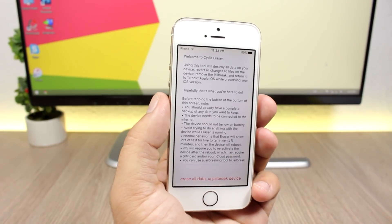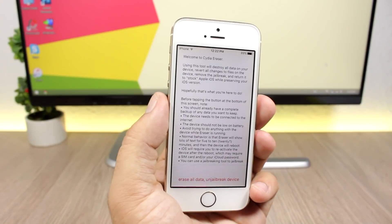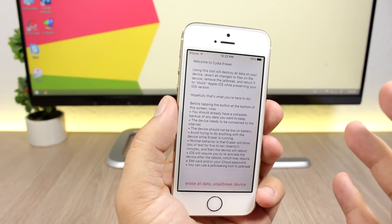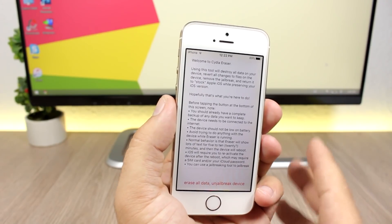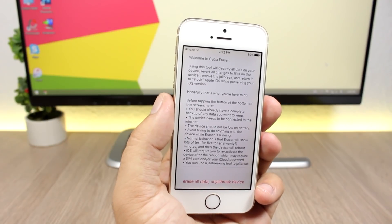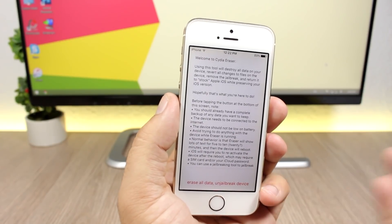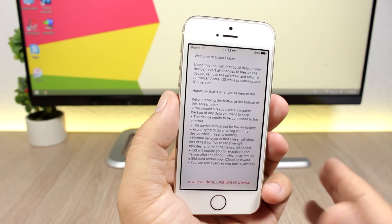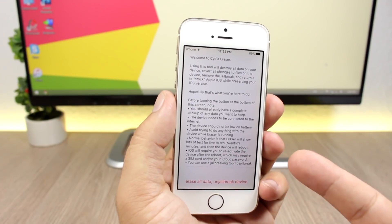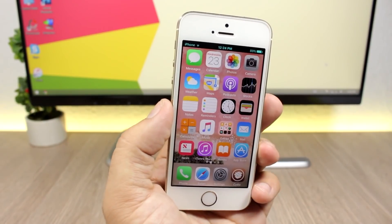You will need to add a repo in order to install it — the repo will be down below in the description of the video. Cydia Eraser allows you to restore your device and remove the jailbreak without updating the software, so you can re-jailbreak after you restore. If you want to restore your device, make sure first you remove all the tweaks you have installed, then run Cydia Eraser. Remember, it's still in beta.